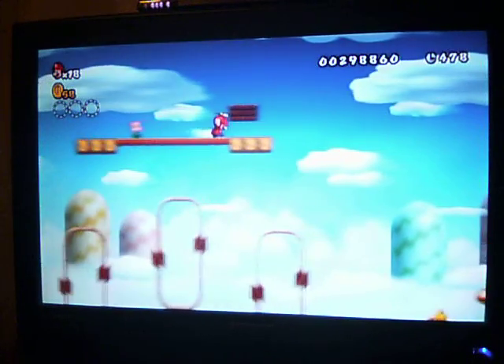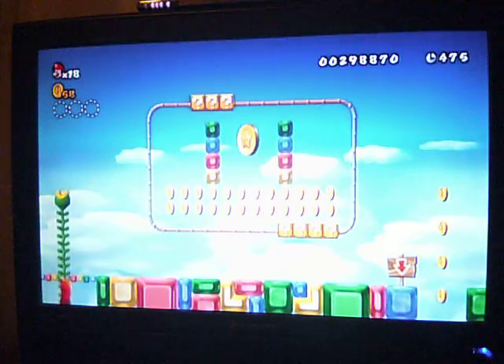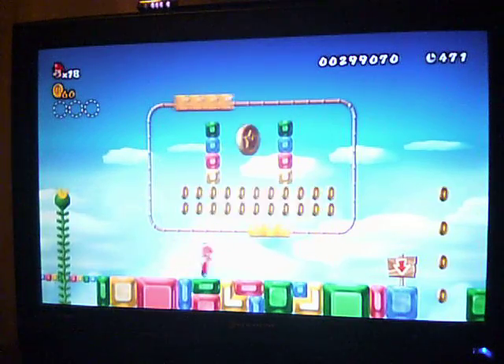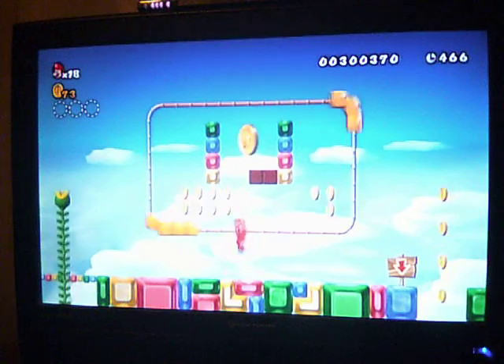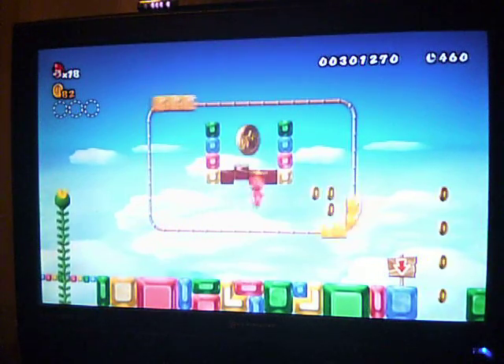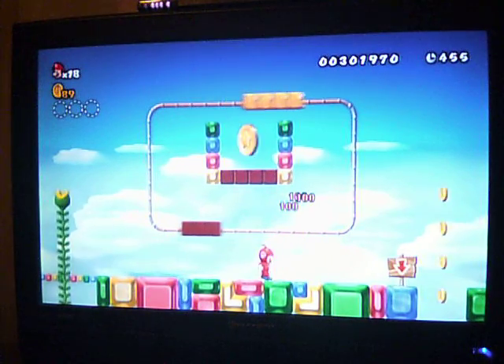Duck and cover. Now climb up that rope by pushing up. This is an easy star coin, especially with the propeller cap — so simple. Just kidding. Since I have extra time, I'm actually going to get every coin in this level.